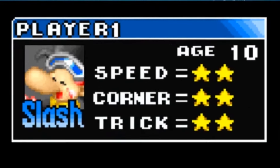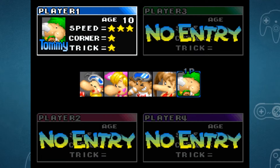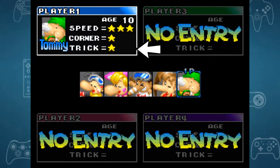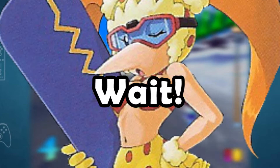There are 5 unique characters to choose from: Slash, Nancy, Jam, Linda, and January — fat guy that's always eating — I mean Tommy. Each of them have unique stats which are divided into Speed, Corner or Handling, and Trick. I always go with Slash, the spiky hair anime dude, or Linda, the sexy lady in a bikini with... Wait, she's 11?! Don't call the police! I didn't know! I swear!